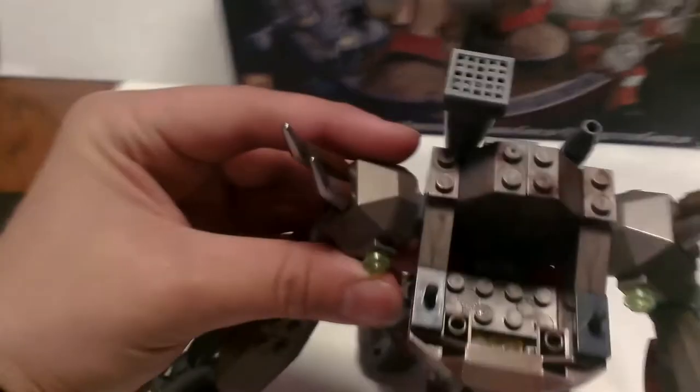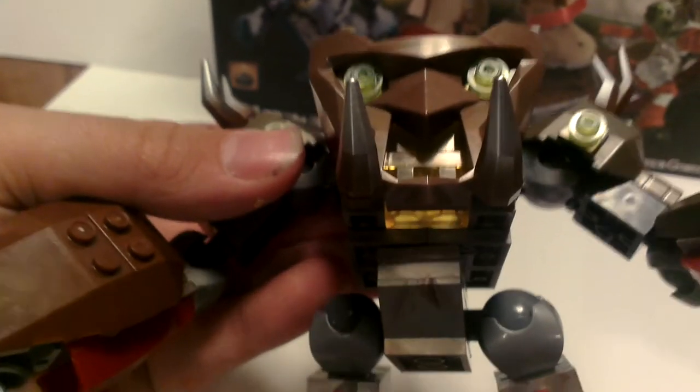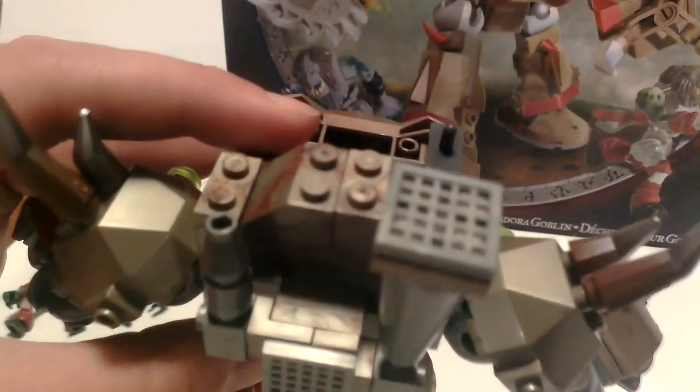Let's take a look at the cockpit. Love it — it's just some blocks, nothing fancy. And here's the face — there's some see-through yellow bricks and some neon green ones for the eyes. And here's the little joysticks, controllers for it. Let's look on the back — got some vents, got the little smokestack with a little vent on top.